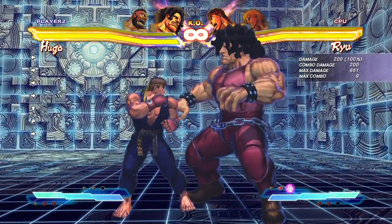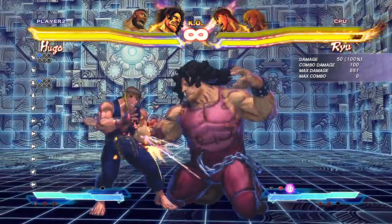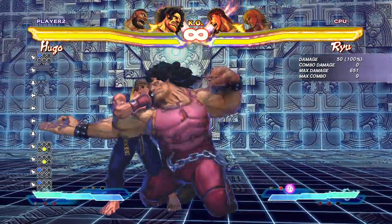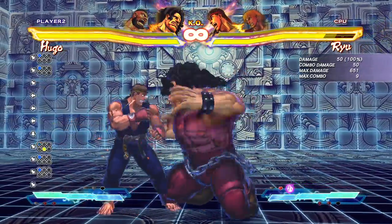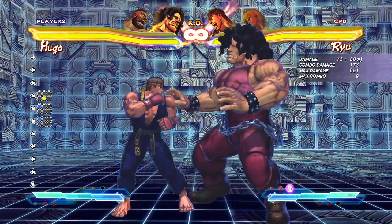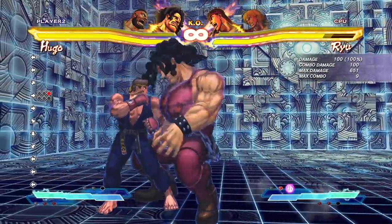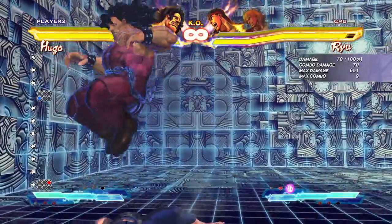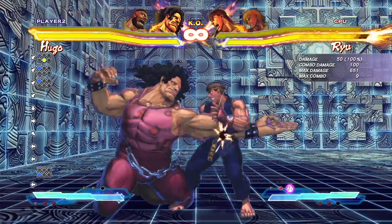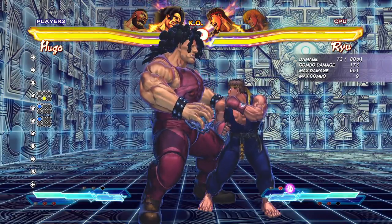Now for a quick tutorial on Hugo's three basic combos. The first is light punches to the sweep using the link combo system to get the knockdown. The damage isn't amazing, but the knockdown is important because then you can mix up with claps, grabs, and Monster Lariat — really make your opponent make a decision and punish them for it. Any amount of jabs into the sweep is a really easy, solid, safe combo you've got to learn.